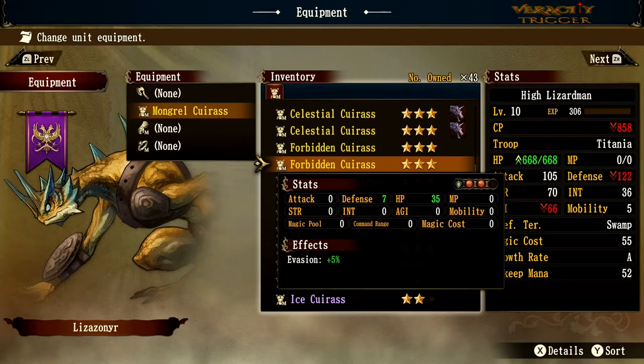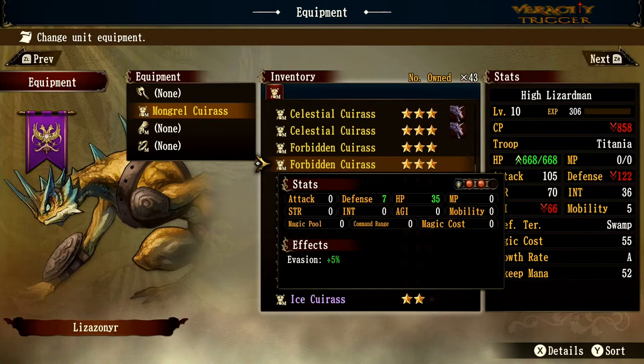Forbidden Curious has red defense, HP plus 35 — a huge boost — plus 7 defense and evasion. For purely defensive purposes, Forbidden Curious might be one of the best pieces of gear available.